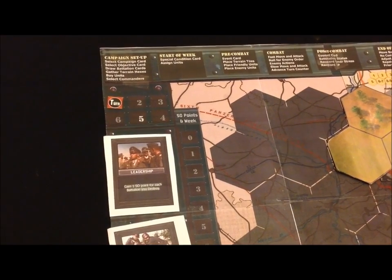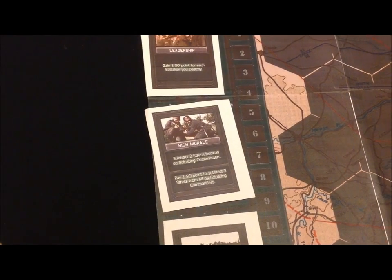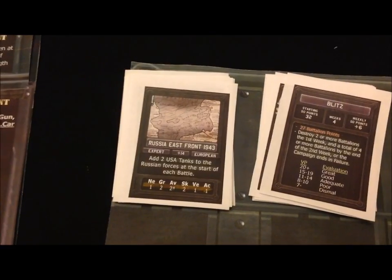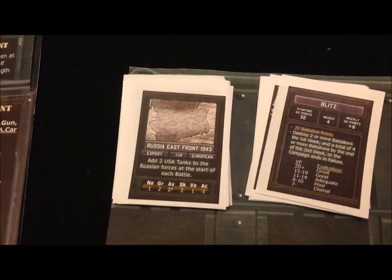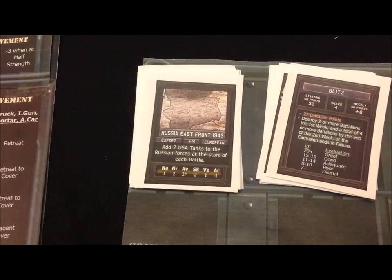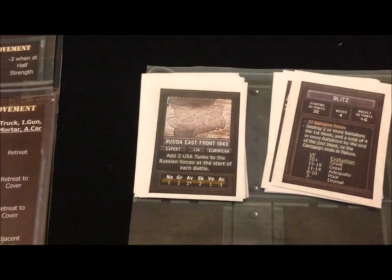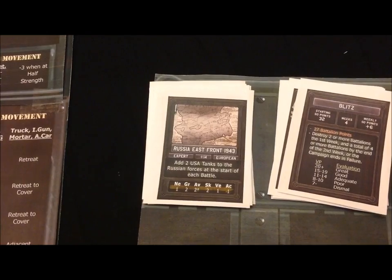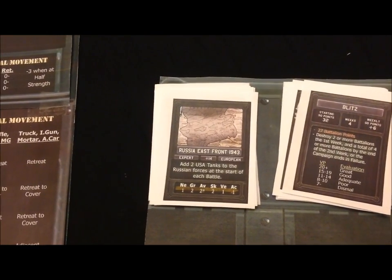Let's start with the pre-combat event card. High Morale is a great card because it allows me to subtract two stress from all of my participating commanders. Next, we're going to place the terrain tiles. Due to this battle being in Russia, we will be using the European terrain tiles. The European tiles have a little bit more cover, while the desert tiles are more open.